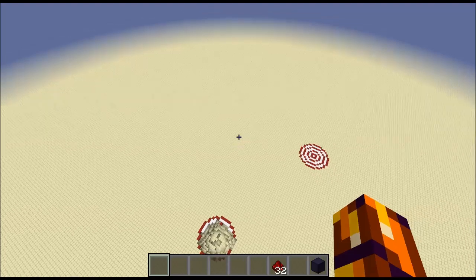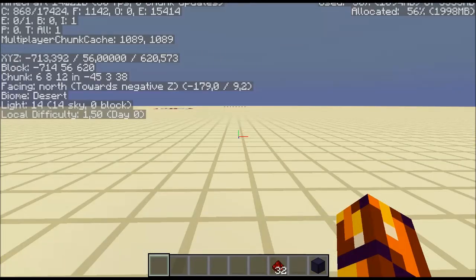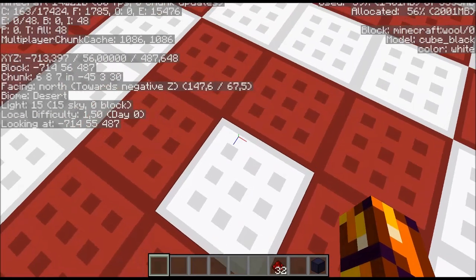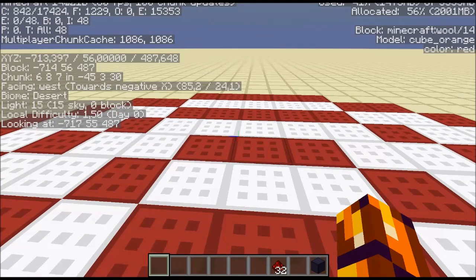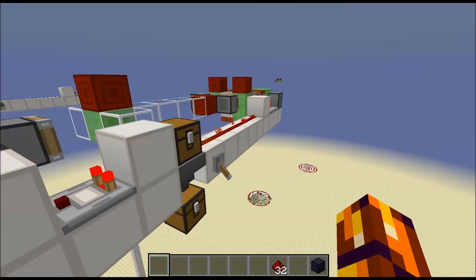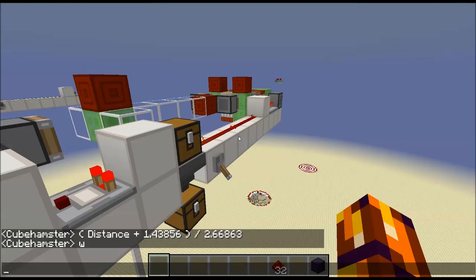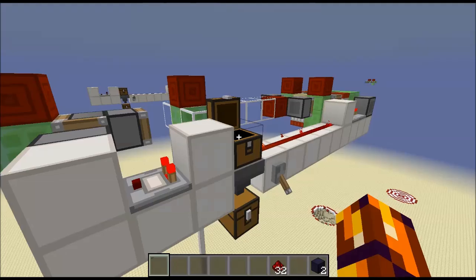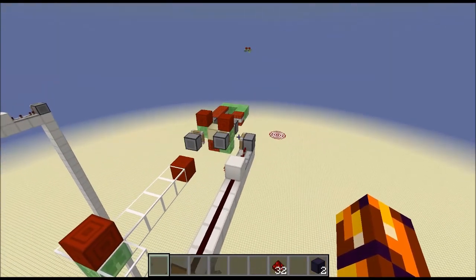Let's do the math for the second bullseye. Again we're at 620. The bullseye is at Z487, so that's 133 blocks. We just do the math again: distance 133, we add 1.43856, divide all of that by 2.66863. According to my calculations you end up with around 50. So we put in 50 items.